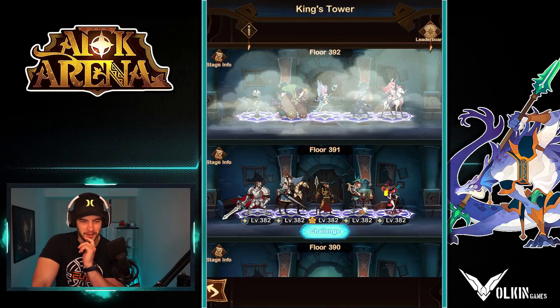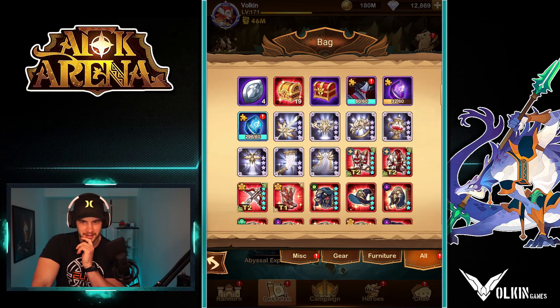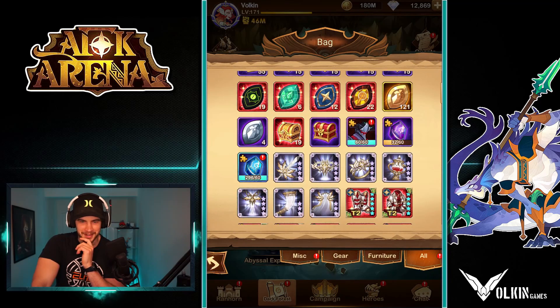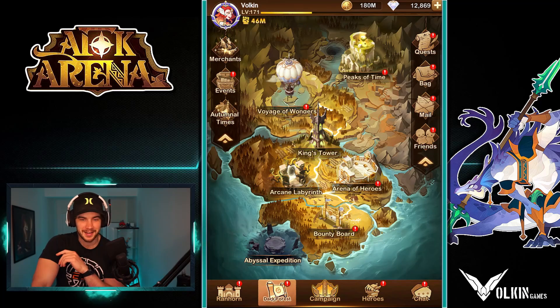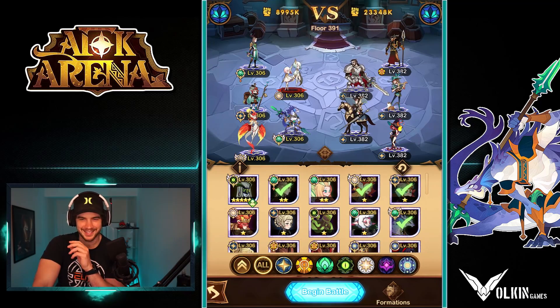It just worked perfectly — the Totem dude was too distracting. Getting him in there and then freezing was the key. We had a good Totem drop on the first one which meant GG for us. I'm pumped that we got through that stage. 391, let's go. Is that enough for a stone summon? No, we need to do another 10 stages. I do have that Aziz in there, but we're probably not going to get another 10 stages.